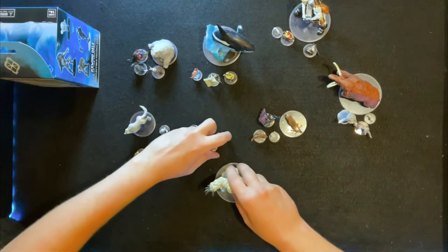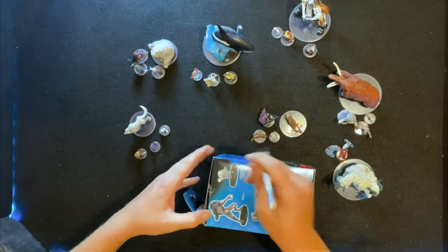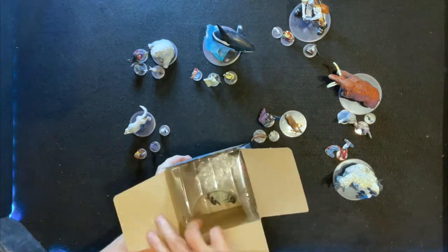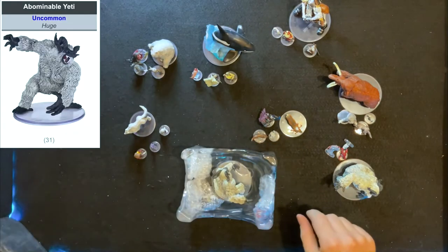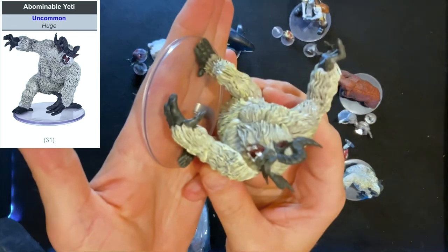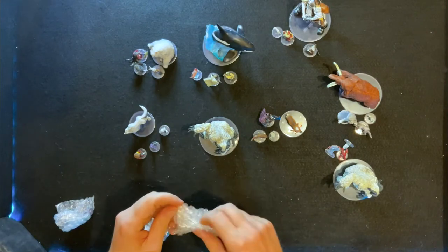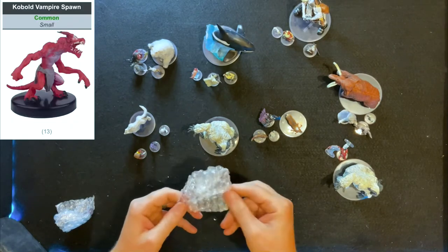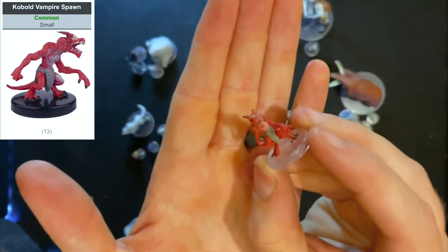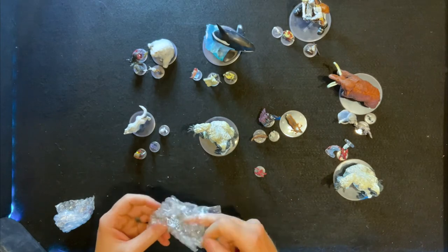One more box to go — box number eight. It would be great to get the two NPCs in here but I doubt we'll get two rares in one box. We have another yeti — great, they hover around in camps and tribes so having more than one or two is always great. More kobold vampire spawn — these are really good for the end of the module as you go inside the glacier. I'm not going to give that bit away, but there are kobold vampire spawn there en masse.